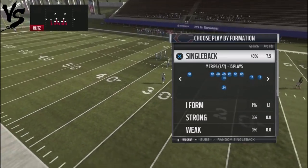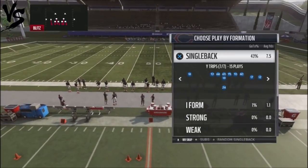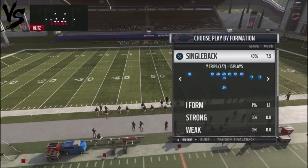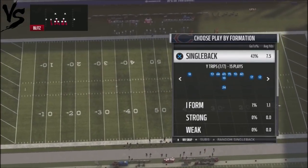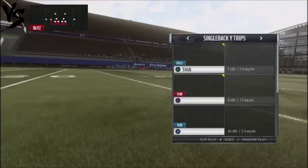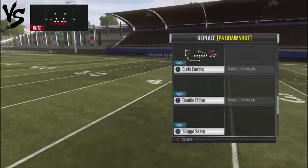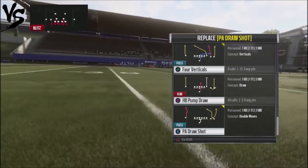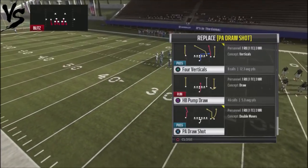I'm going to take a look at the single back wide trips. For the split end wide receiver, you generally want to have your fastest, best receiver — either a big body receiver that's fairly fast or your fastest receiver — on the far left side of the screen with the best route running, because it's going to be the route that gives you that one-play touchdown opportunity. I like to set up one of my audibles as the play action draw shot, because all three routes stretch the field long.